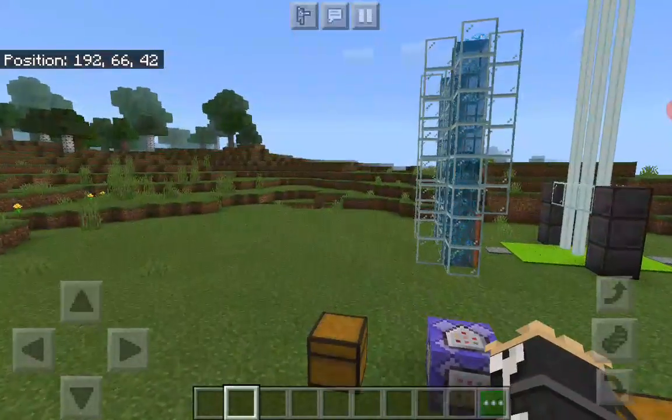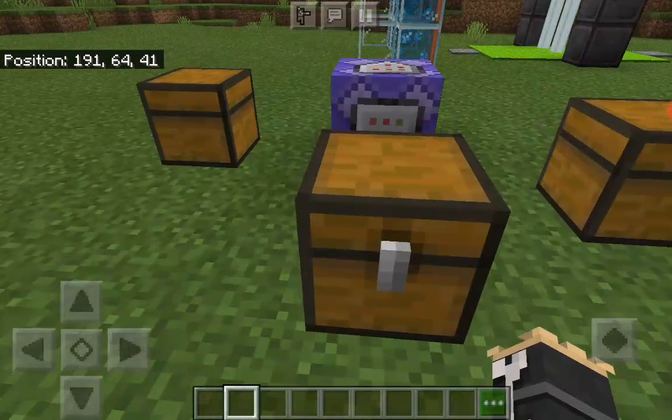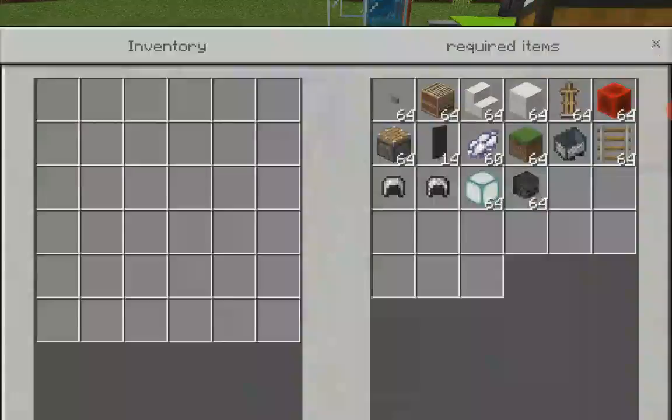But still, we need to go to our next build. I am going to build a laptop along with a fixable to share. So let's see how to build a PC. This is the required items to make both the chair and the PC, so let's begin.